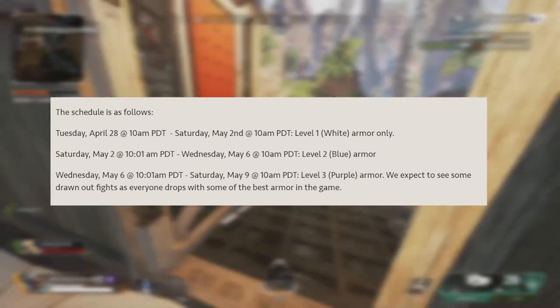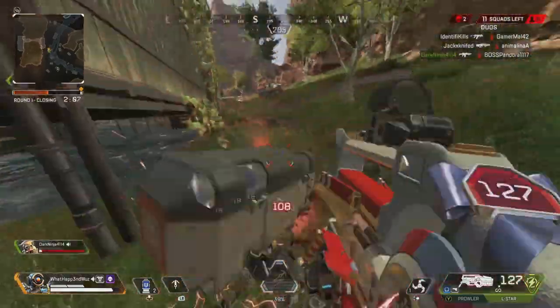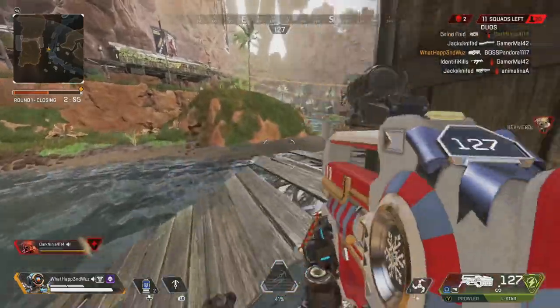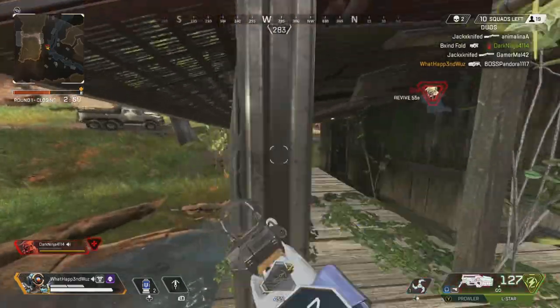The schedule is as follows: White Armor April 28th to May 2nd, Blue Armor May 2nd to May 6th, Purple Armor May 6th to May 9th, Evo Armor May 9th to May 12th — and then Season 5 kicks off.